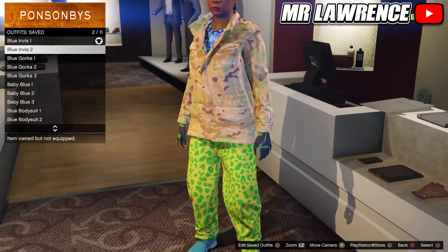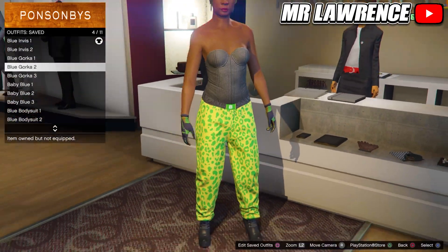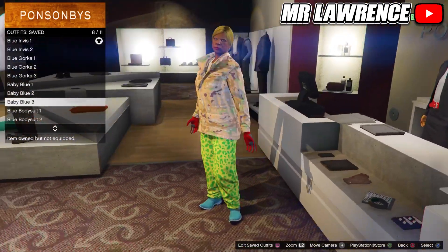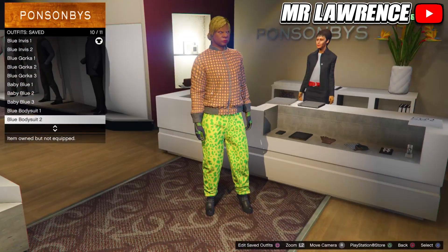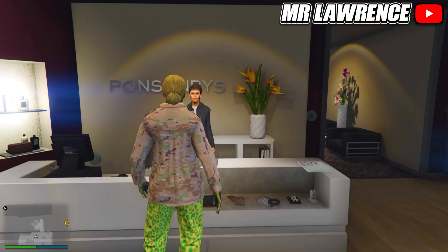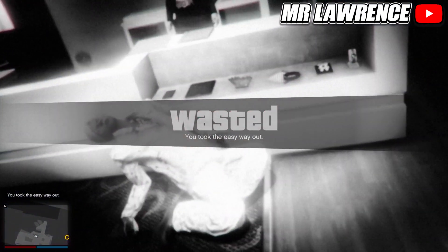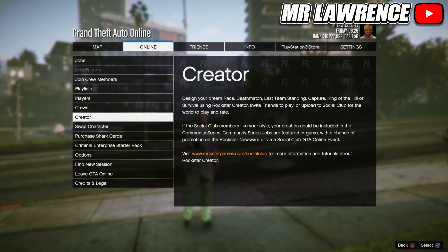You should now have these outfits, feel free to pause the video to double check. Now open your Interaction menu and take the easy way out to force a quicksave. When you respawn, open your Post Mail, go to Online and start Creator.